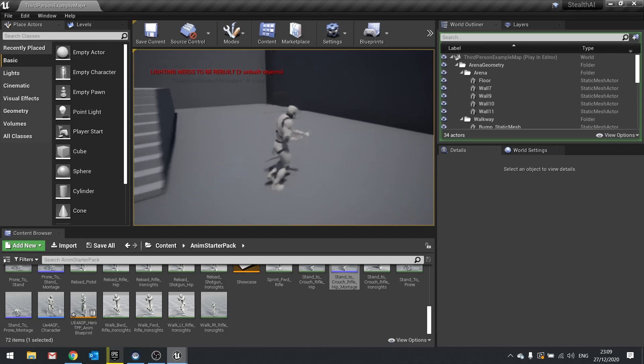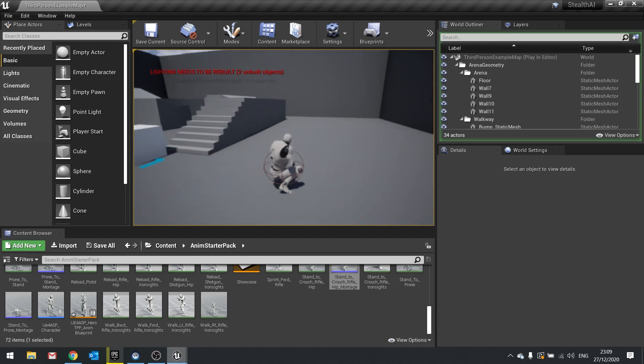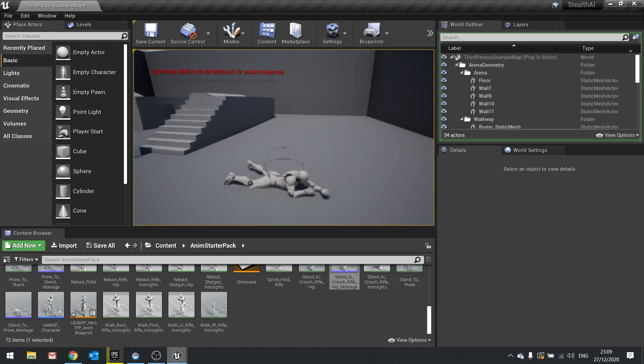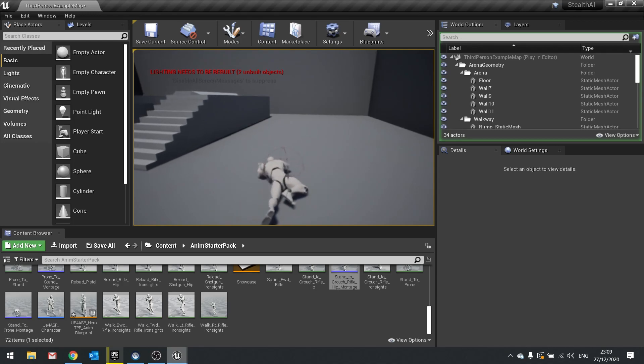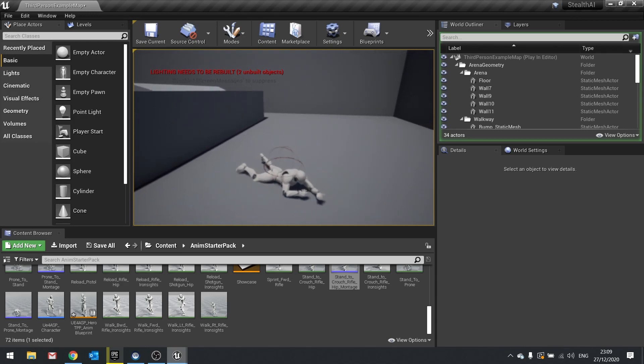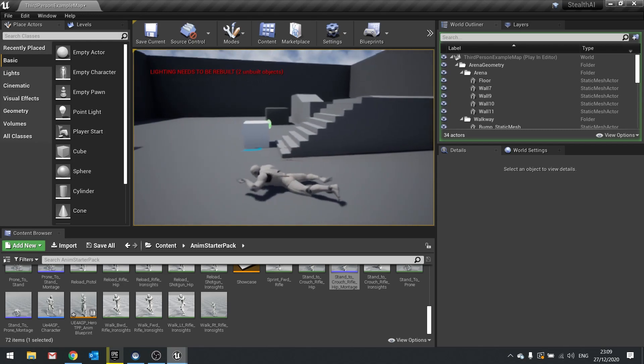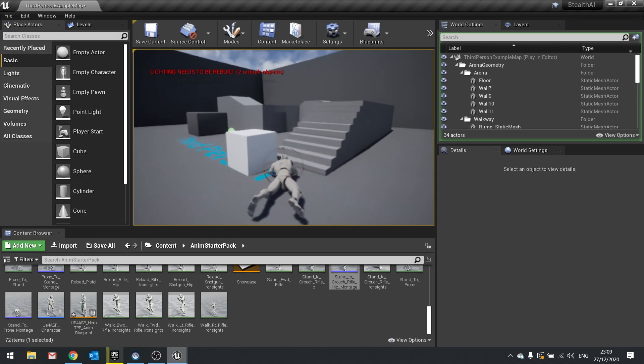Hit compile and let's see how that looks. Go down to crouch and now I'm walking around in crouch, stand up and I'm no longer gliding around the floor. Go into prone, I can turn, rotate, and move.